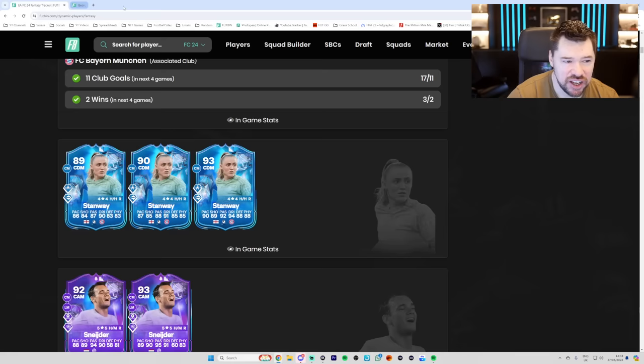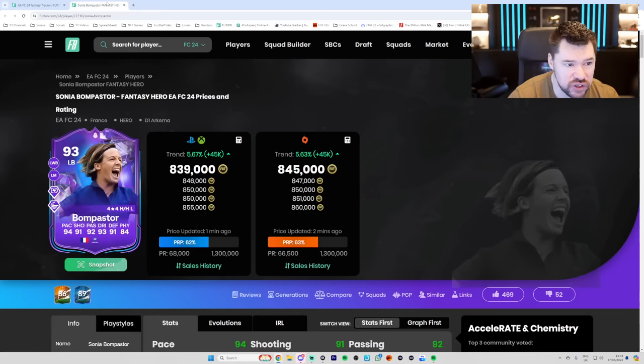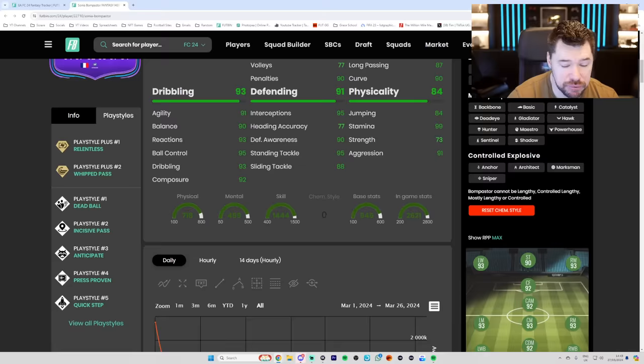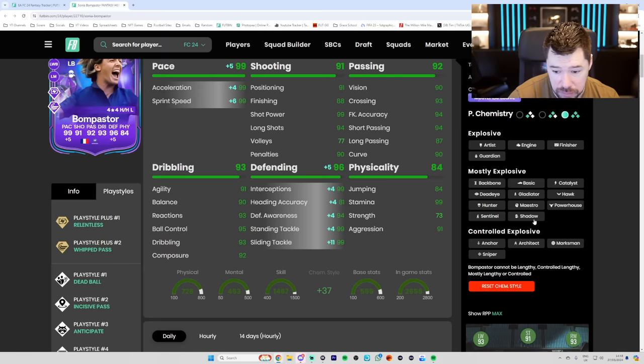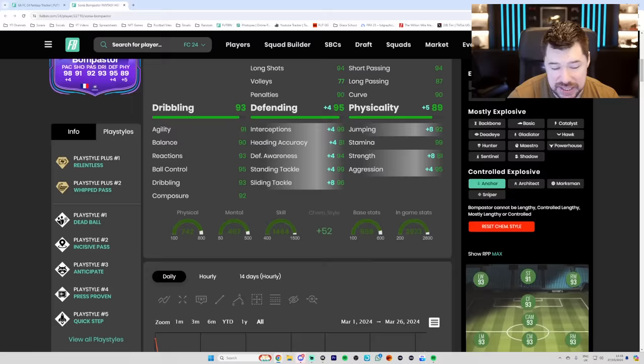Next, we have got Sonia Bonpastor. She has gone from a 92 to a 93 — one pace, two shooting, one passing and dribbling, one defending, two physical. Tell me that Sonia Bonpastor is not one of the best cards in the game. Four star, four star. Relentless plus, whip pass plus. Dead ball, anticipate, press proven, and quick step. Low on strength again, just like Stanway. But great defending, very good passing, very good shooting, very good pace, ridiculous dribbling. Shadow chem style? Yes please. Maybe an anchor — with an anchor you get great pace, great defending, big boost in physicals. That is a world-class card.